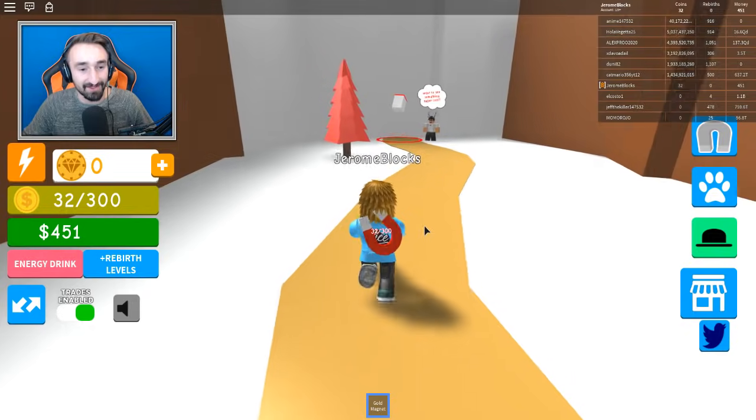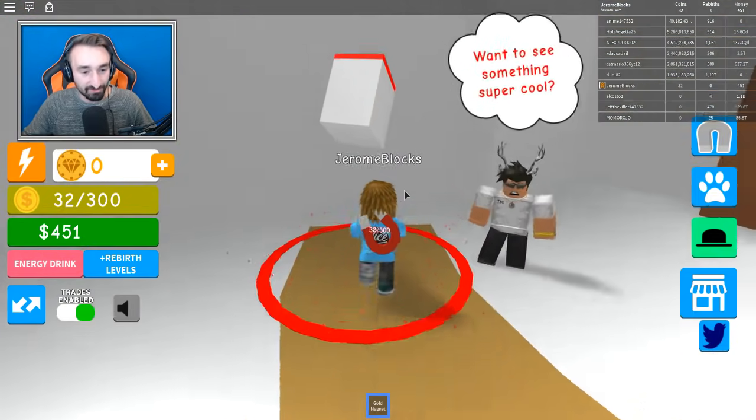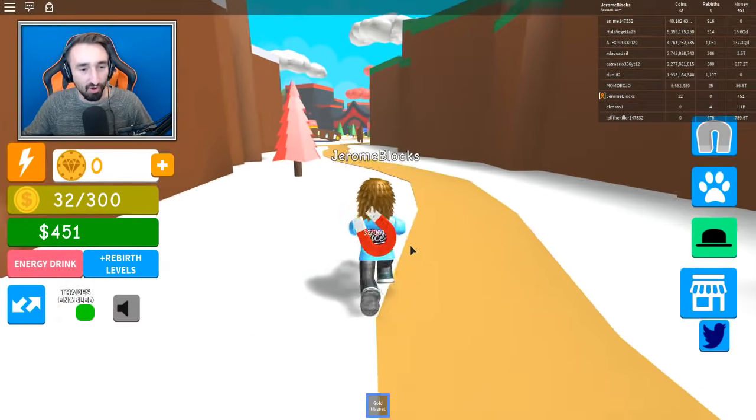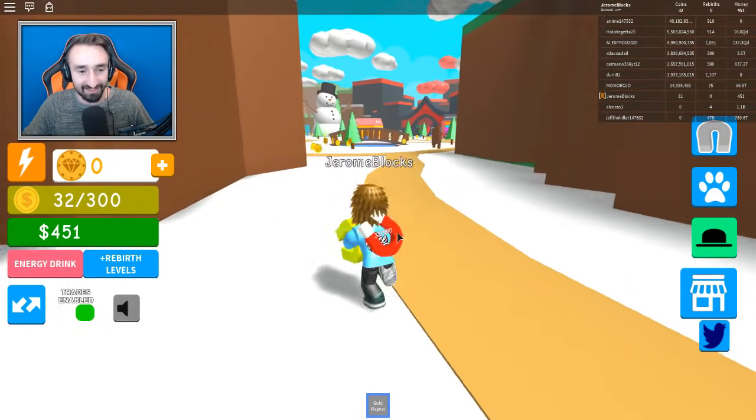It looks like a portal of some sort. I kinda wanna figure out what this is — I bet you could get some really good coins in there, probably the best of the best. Wanna see something super cool? Yeah, I do! Let's go see something super cool! Magnet Island. We don't wanna buy that for Robux. Come on! What do we look like here?